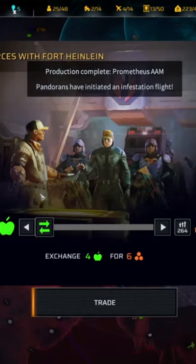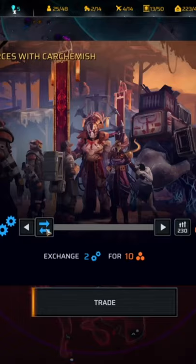Stopping by havens to trade on your way to a further objective is a great way to generate income, and stops you having to rely on pesky scavenging missions. Note that you can do this with an unmanned aircraft, so it's possible to set up a tidy little income stream from the early portions of the game. As long as you're not selling tech to St. Adrian, you'll always trade at a profit.